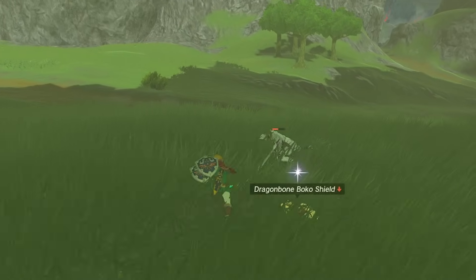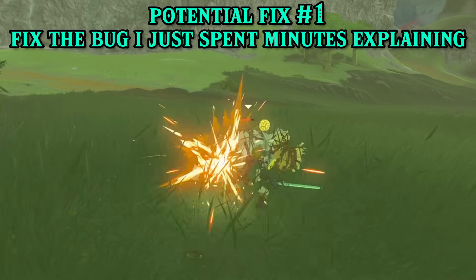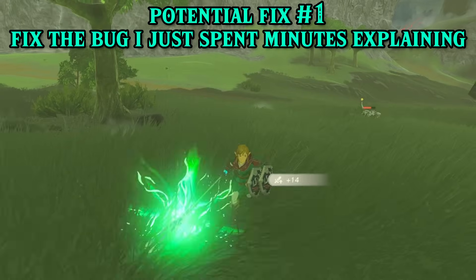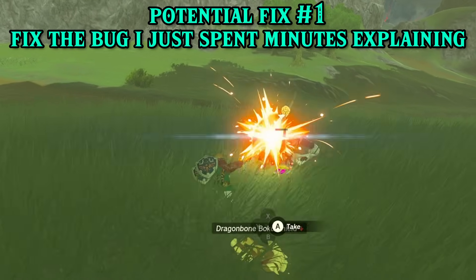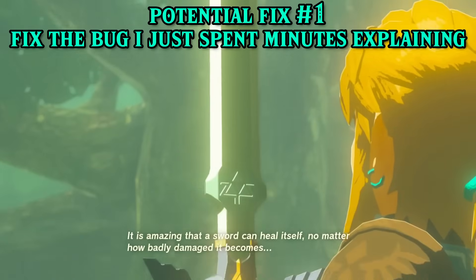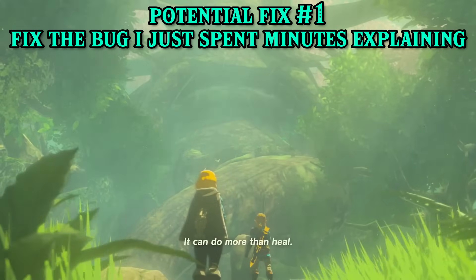The Master Sword is just bad, and it should feel bad. But it's easy to fix. Fixing the bug would in itself buff the Master Sword by almost 40%. Sure, it still isn't the best burst weapon, but it would be one of the most readily available, durable weapons. Dealing 6500 damage before buffs is nothing to sneeze at and makes it a solid foundation for an everyman's weapon. In my opinion it could be even better — I would make the durability 40 plus 40 instead of 40 plus 25. But let's start with the low-hanging fruit of just fixing the bug.